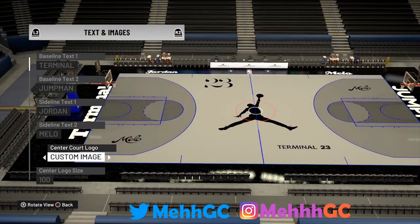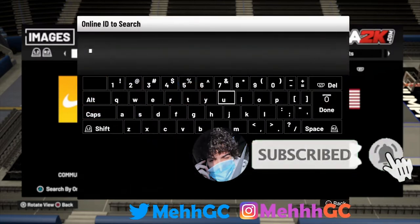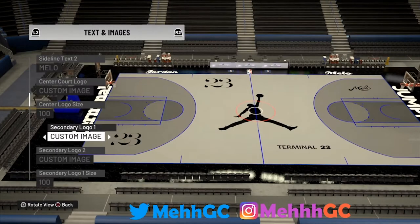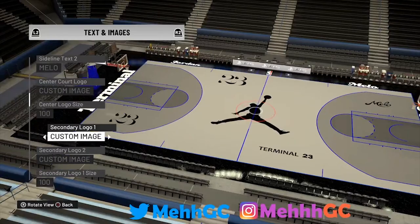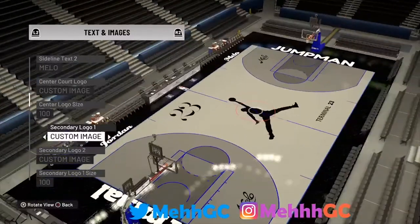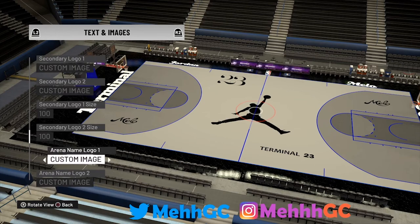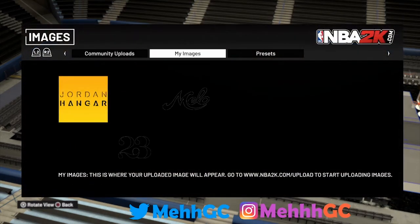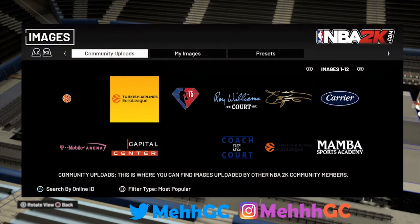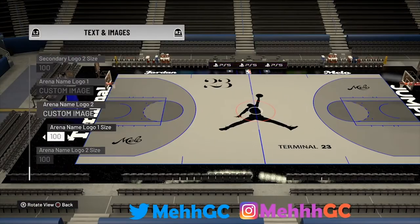For the secondary logo, press the custom image button, search my online ID — OVO Videos GC. You can put 'Mellow' on the bottom left. Since 23 is already used for the arena logo, I'm putting 'Mellow' for both — it just feels better. For the arena name custom logo, search my name again and find the number 23. For the reading name logo, I made a Terminal 23 one — put that and you're basically already done.